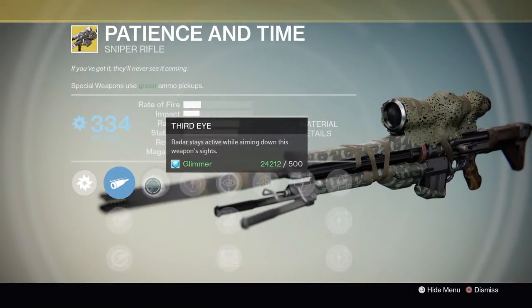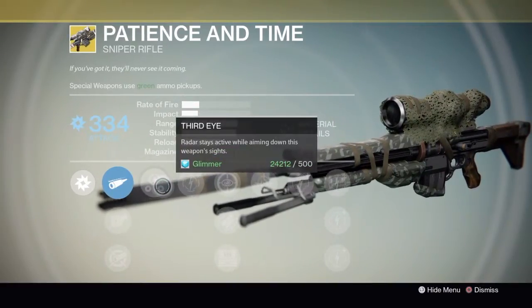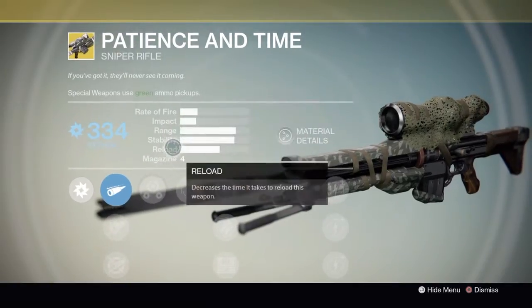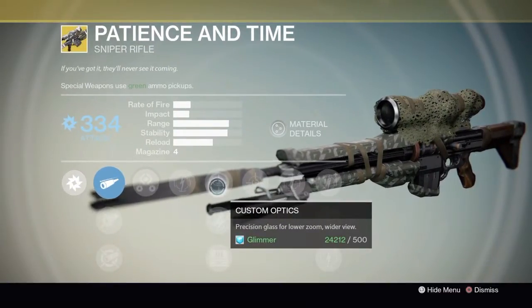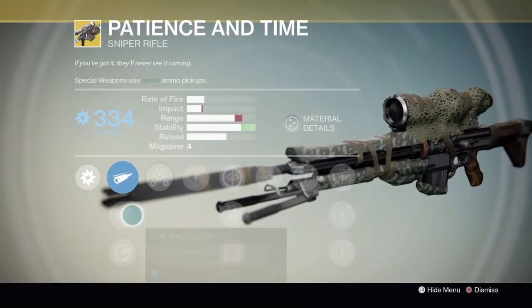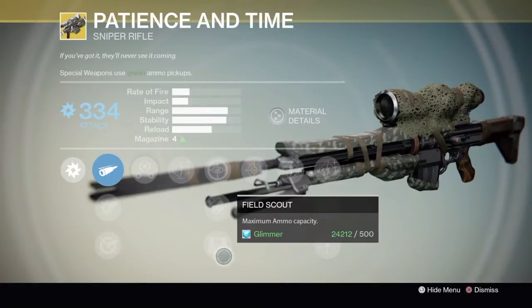I'd stick with Field Choke personally, since you're not losing anything. Third Eye is a really good perk because when you zoom in, you can still see your full peripherals — basically the whole map while scoped in, which is great for a sniper. This is basically a Crucible weapon due to its low impact and rate of fire, but phenomenal range. It also has Custom Optics for a wider field of view, and Fitted Stock for more stability. I'd use Field Scout personally for a bigger magazine.